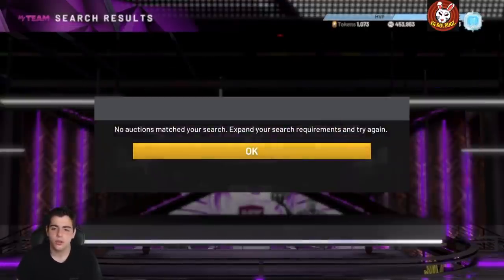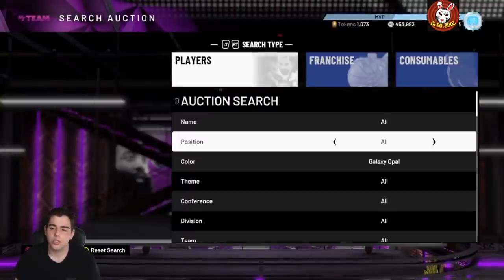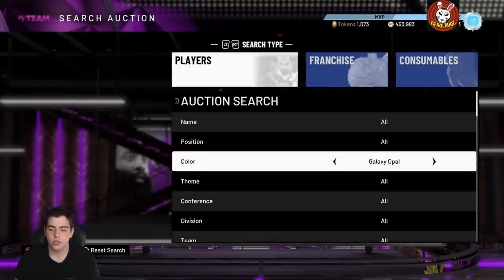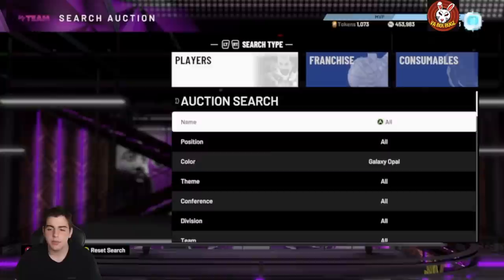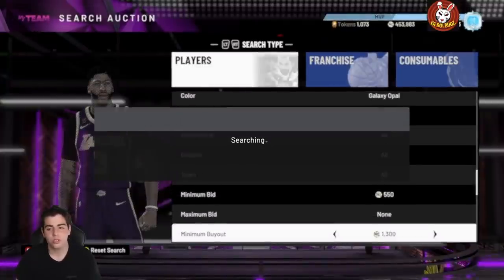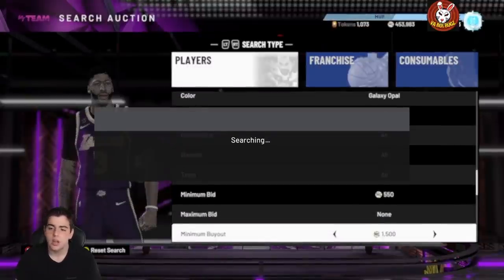If your auction block is showing the searching bar, go into freestyle, shoot a couple greens, then get out. I don't know why it works but it works every time — one of my subs told me that tip. On the opal filter especially, you do not want to see the searching bar because you'll miss everything. If you still have the searching bar after that, it's most likely your internet. I recommend Google Wi-Fi — it's around $300 but the speed is incredible.